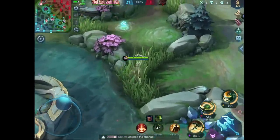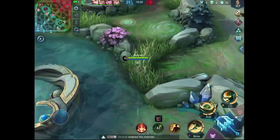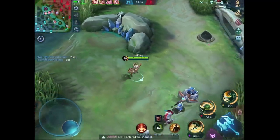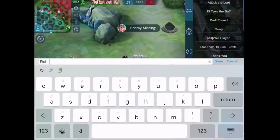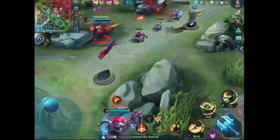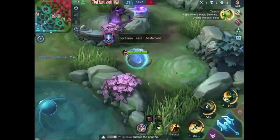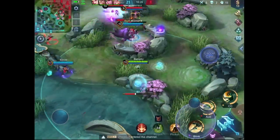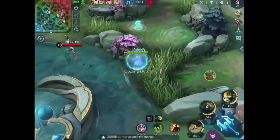I saw that three enemies are in the top lane — now it's the best chance to push the bottom lane. I didn't want to go in, because I know Chou would probably try to attack our backline. So it's a good idea to have one tank in the front, which is Hilos, and one in the back.